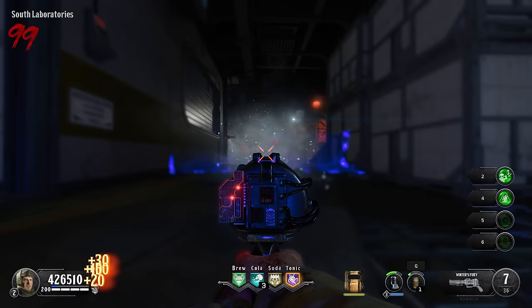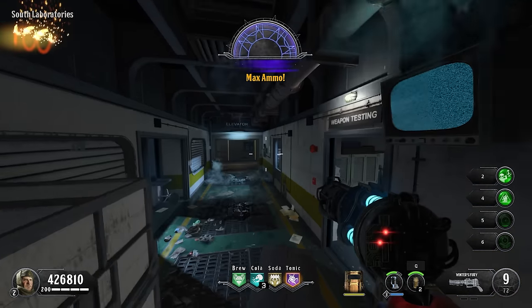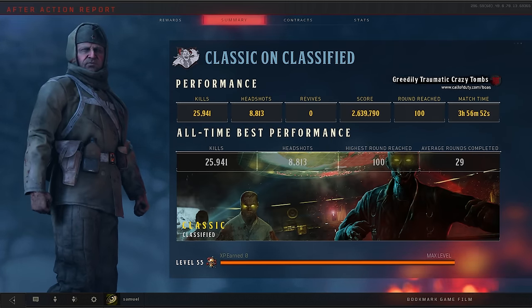So that is how I got round 100 on Classified, a map that just isn't for me, as it's not how I like to play zombies. It took me just under 4 hours and just under 26,000 zombies to complete Classified.